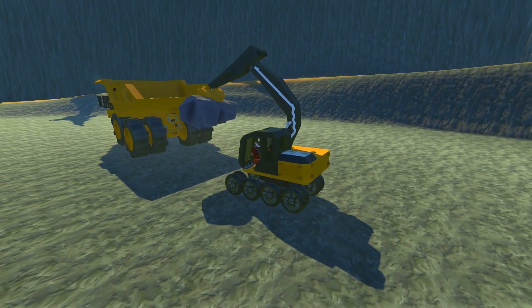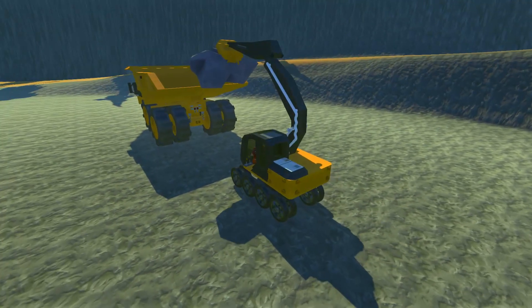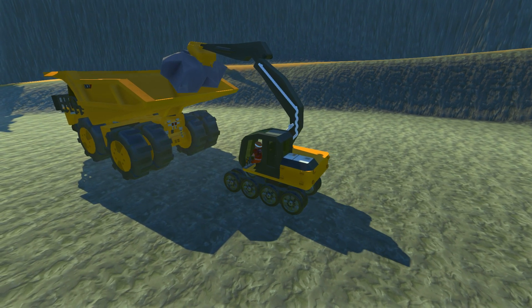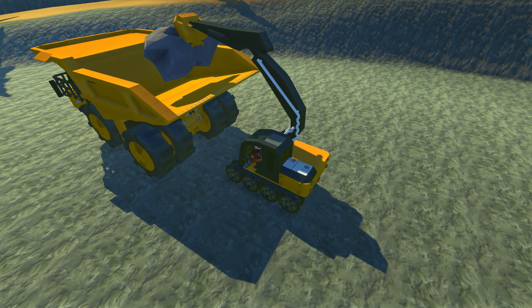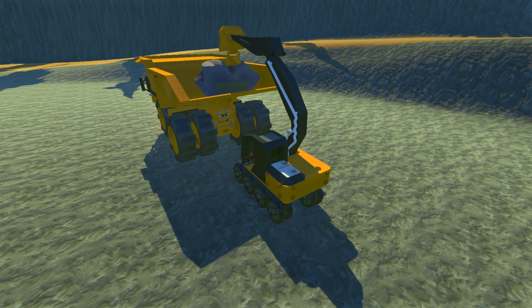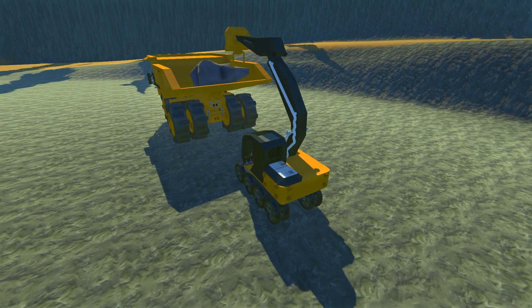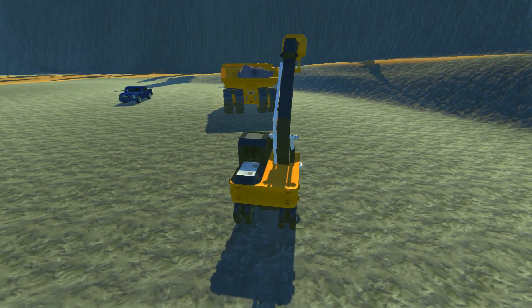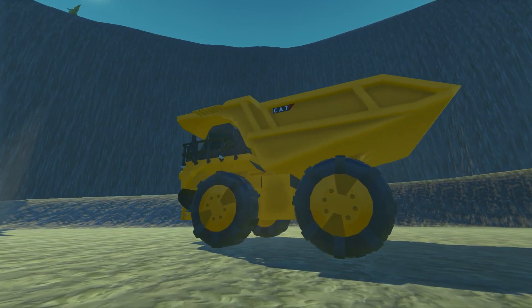Now we can bring this mined rock over to the dump truck. I'm not going to lie — this excavator is not my proudest build. It is extremely wobbly and has a tendency to want to fall over. We're at the dump truck, raise the stone — now this is probably going to lag. Yes, it is extremely laggy, but it is so worth it. Let's try and get the stone into the back of the truck. We have successfully ditched the rock in the back — we backed up and managed to keep a rock inside. I'm not lagging too much, which is very impressive for this game.